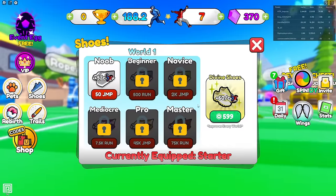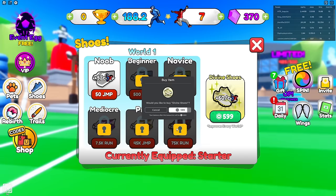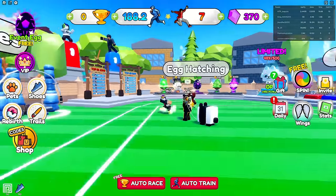We're in Jump Simulator and they got these divine shoes for 600 Robux - apparently it's one of the best shoes in the game, so I'm buying it. There we go, let's equip that.